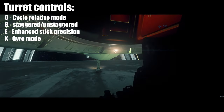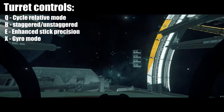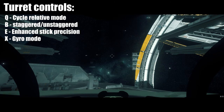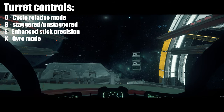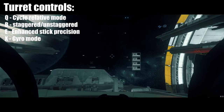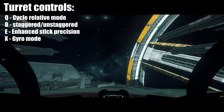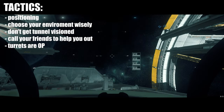Let's talk about the turret modes. By pressing Q, you will go into relative mode. By pressing Q again, you cycle back to the virtual joystick mode. By pressing B, you can cycle between staggered or unstaggered mode. Staggered mode fires one gun after the other; unstaggered mode fires them all at the same time. You can also use enhanced stick precision mode if you're a joystick player, and the gyro mode is actually pretty good — basically, if your pilot turns the ship and you go into gyro mode, your turret is gonna move independently from the ship.